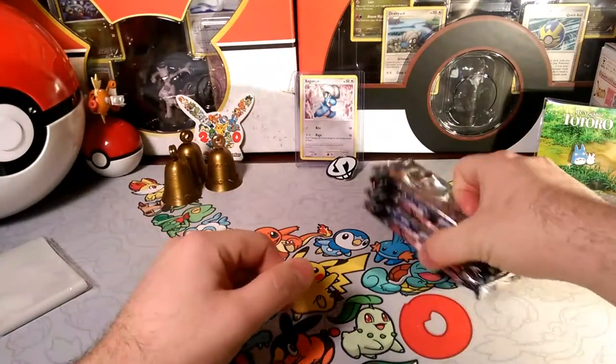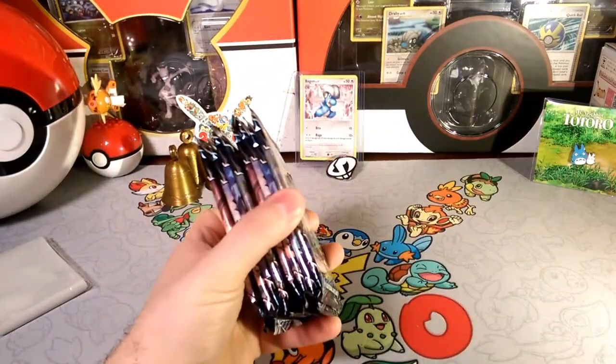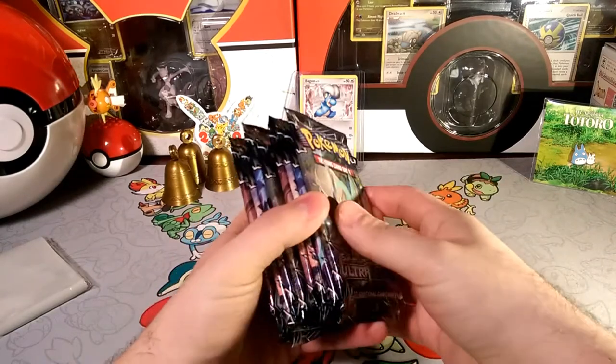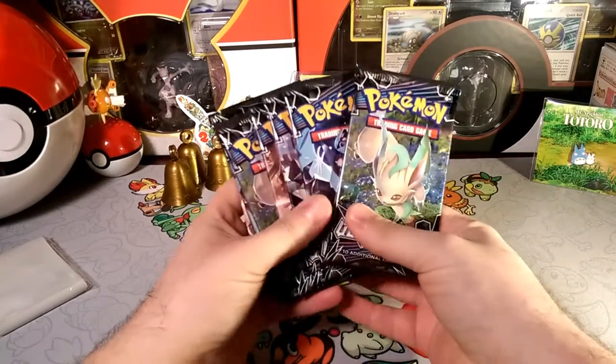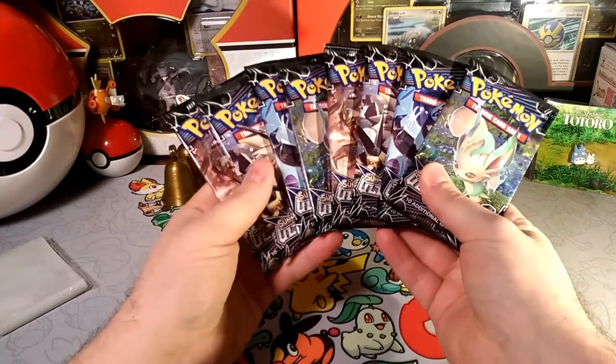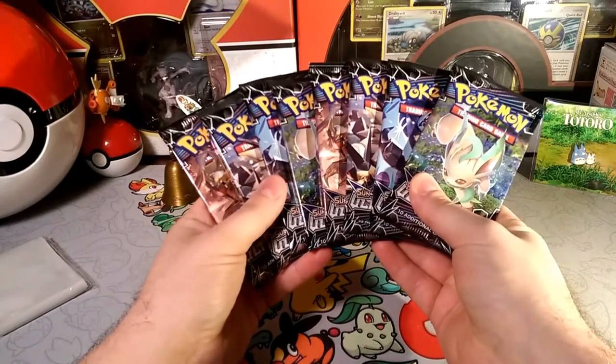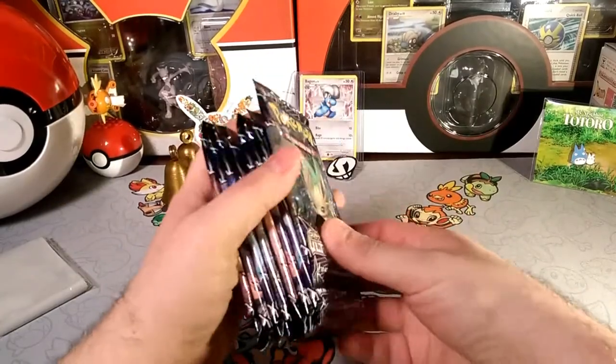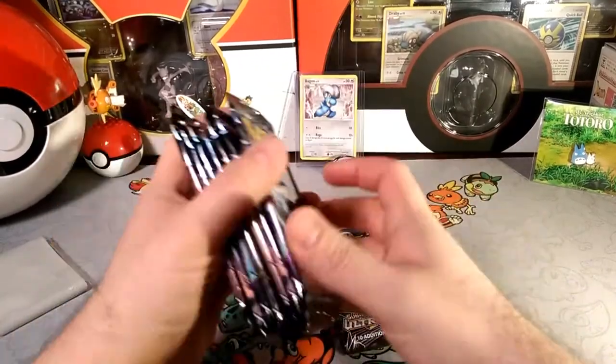Hello friends, Dapper Drabby here and welcome back to some pack of days. We are going back into the Ultra Prism and seeing if we can get some luck. We did get a couple of good pulls last week but we definitely didn't get everything we wanted. So we have 4 packs and 4 packs — 8 packs in total.